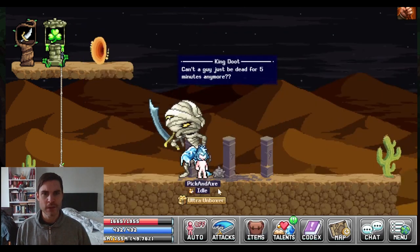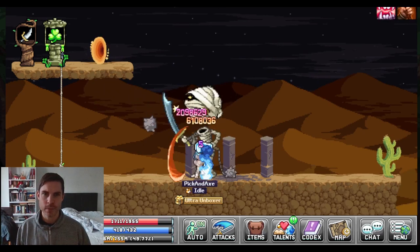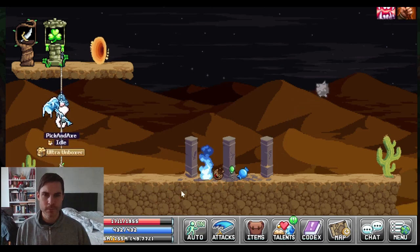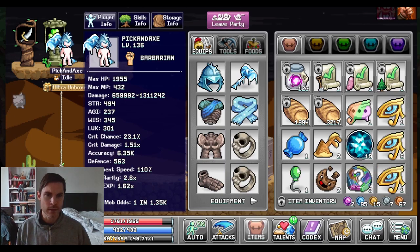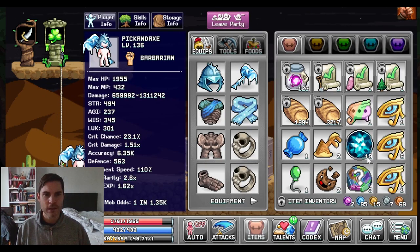Can't the guy just be dead for five minutes anymore? And let's kick his ass. Here we go, he's down. We can't... yeah I'm gonna have to merge a few of these. Here we go. Thankfully he doesn't drop many different items. You can see here we gained 19 diamonds.